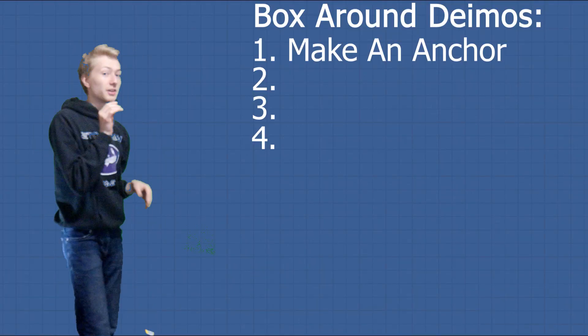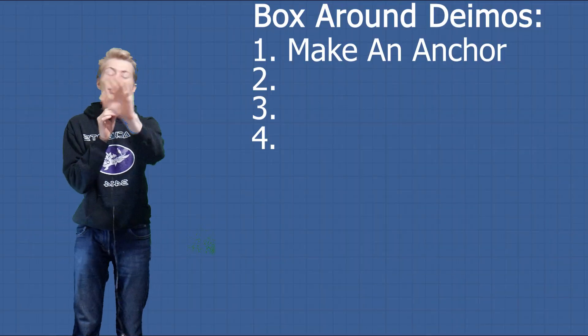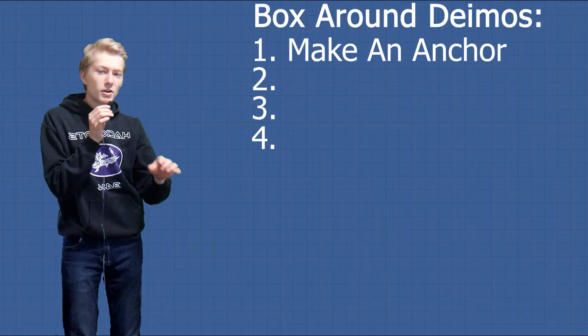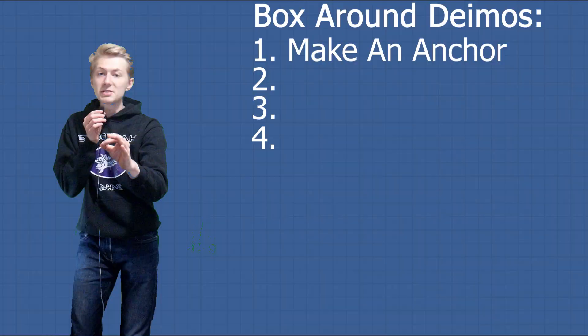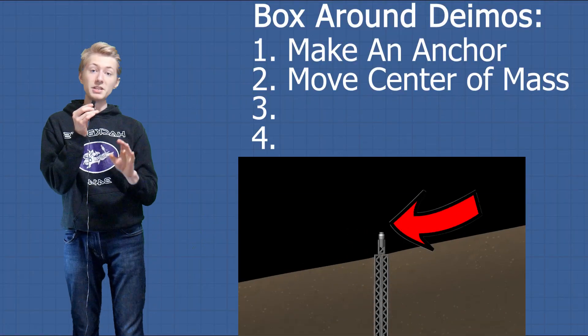The real first step is that we need to make an anchor. Now if you've seen my past video, I can do that with two docking ports, but I'll get to that later. Oh, and also the anchor goes all the way through Deimos. The second step is that we have to find a way to get the center of mass of the anchor above the surface of Deimos.